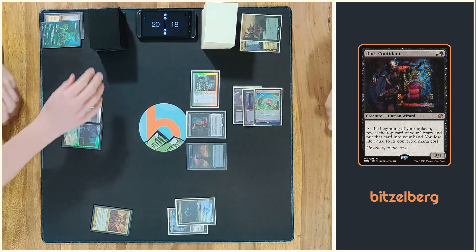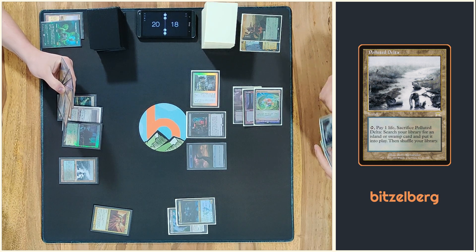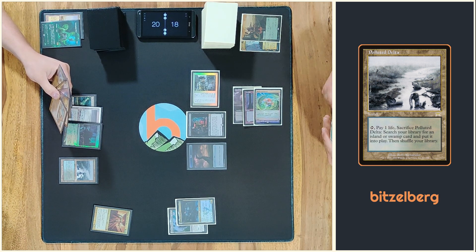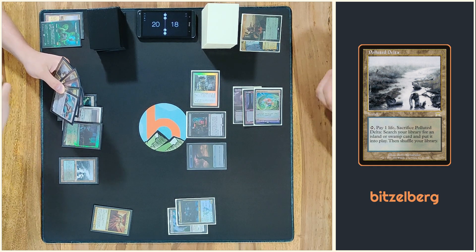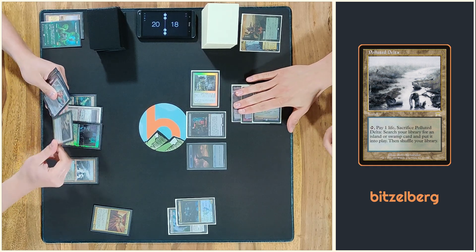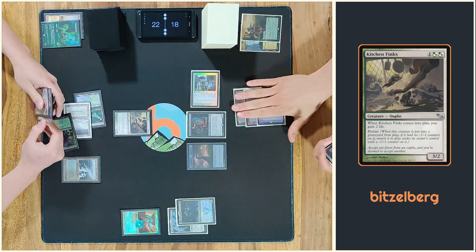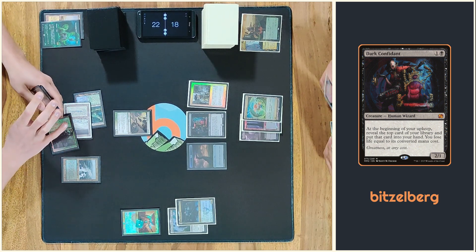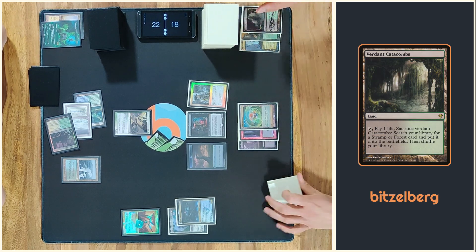Okay, go ahead. Play a Bloodstained Mire. Cards in hand — oh, 3, okay. Play Kitchen Finks, revealing two cards, 0. Yep.